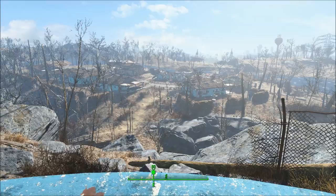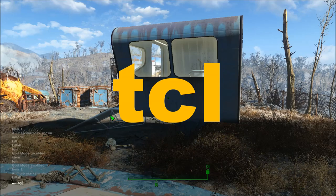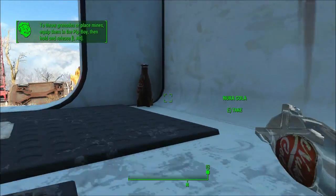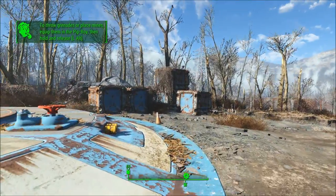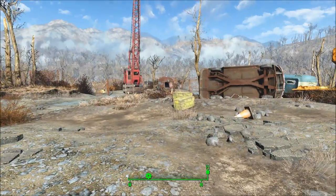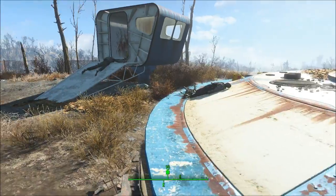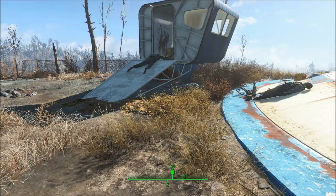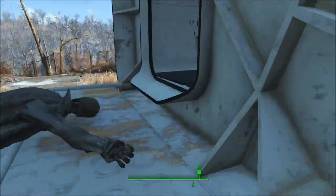There's a clip-through-walls command: TCL. Let's see if it works. TCL — collision off. Awesome. This would be really handy if there was a fence or something locked with a master lock and you just wanted to get in there and get that gun. Actually, that happens in the vault — there's a thing called the cryolator, and your guy's like, I'll come back for that later. Just type TCL, walk through, get the cryolator, type TCL, and leave. Let's turn that off — collision's on and we should be back to normal.